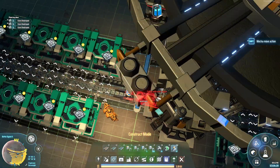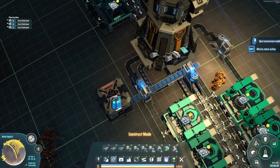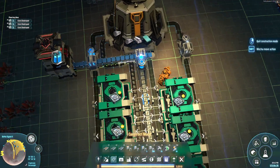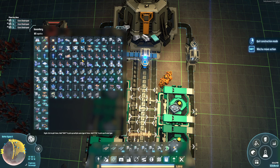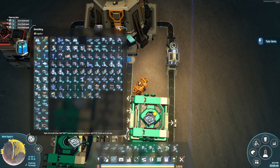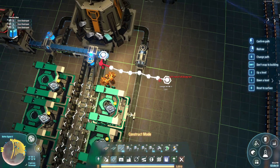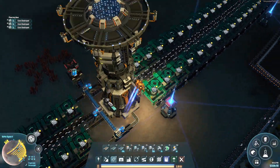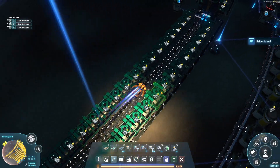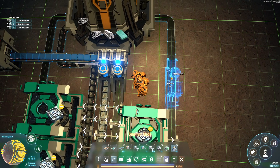Let's place the proliferator sprayers here and here — there we go, that's good. Our outputs will be proliferated. Apparently I'm out of belts, let's get a couple stacks of those going. We'll continue this belt over here, okay. We just need to do that in two more factories and then we'll get into our high purity silicon production.